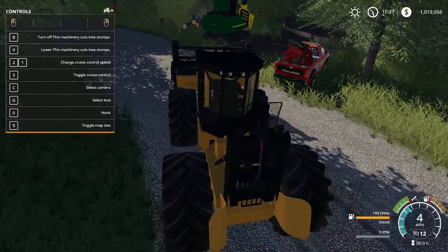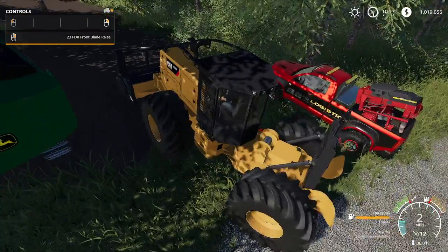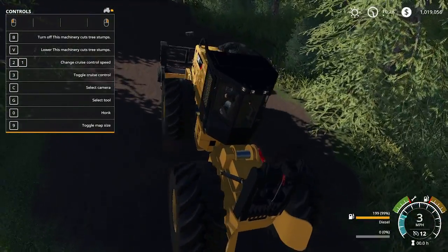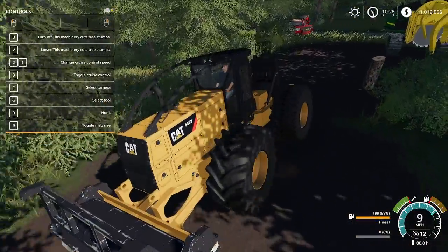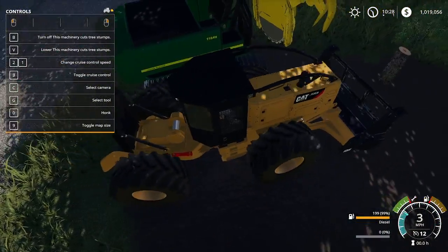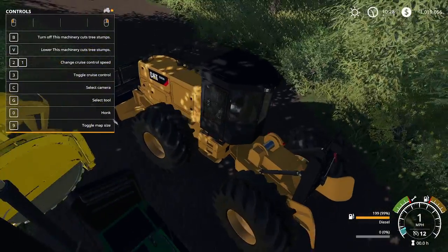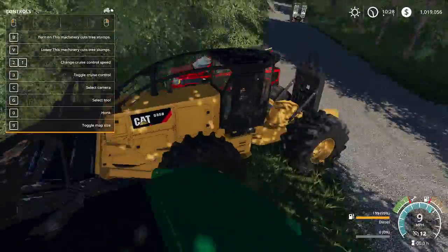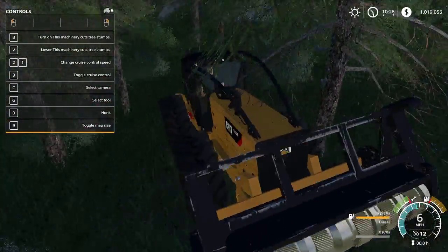We're going to cut these stumps down first and foremost so they're not in our way. I'm telling you guys, the trees are so much easier to cut — it's just blowing my mind. I think I got most of them. If I missed a couple, we'll come back and get them. This way they're out of our way. Let's go ahead and park across the road — I'm sure the neighbors won't mind if we take a little space up just to set our skidder down.